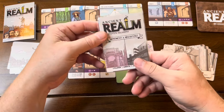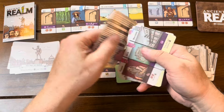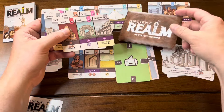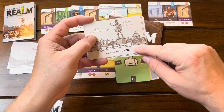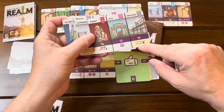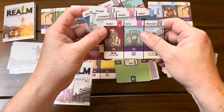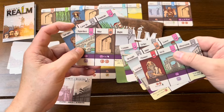There is an expansion to this that I picked up: Ancient Realm Monuments and Misfortunes. This is a little expansion that you can just add right in. It's got its own little one-page rule summary, and then some new cards. I'll put this right into my wallet here because the wallet can hold all these cards. The expansion adds some new cards with new special abilities or actions, but also some misfortune cards like earthquake, drought, and blight, and monuments like an arch and an obelisk.